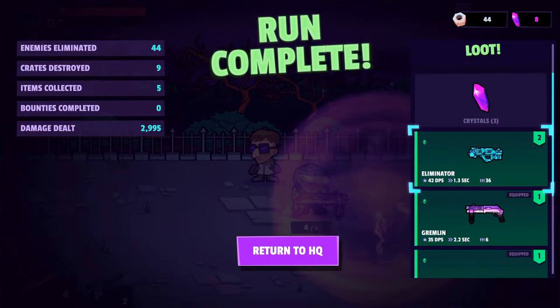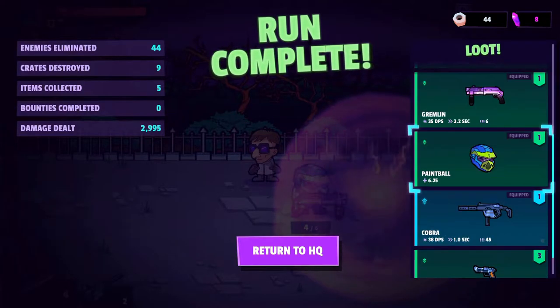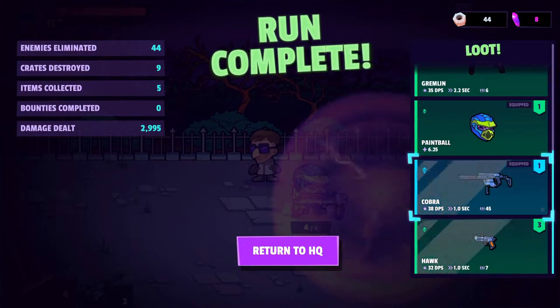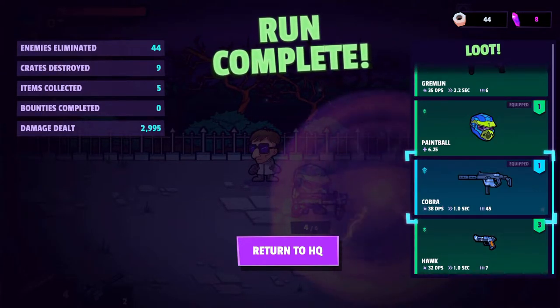The Eliminator — 42 DPS, 1.3 a second, 46 rounds. How does that compare to this? It's a bit better actually, but it's only a filthy common weapon. Anyway, moving on.